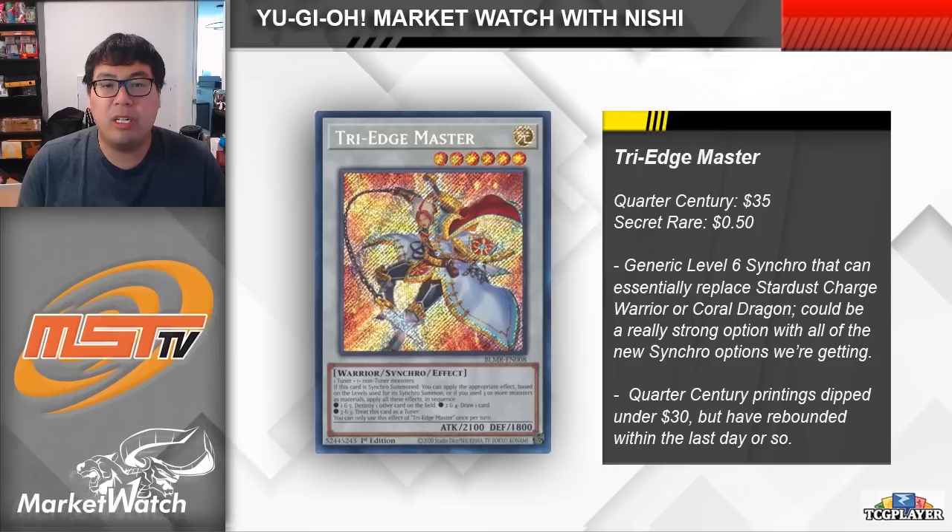It's going to depend on what deck you're playing and what levels your monsters are, but I feel like this card has the potential to be really amazing. It basically replaces cards like Coral Dragon and Stardust Charge Warrior as a bridge level 6 synchro — not for every deck, but for a lot of them this card is kind of an upgrade. Price-wise, this card feels dirt cheap, which is why I'm bringing it up. The secret rare is literally only about 50 cents, so if you can grab them for 25 cents or trade a five dollar card for 12 to 15 copies, I think this is a card worth picking up and leaving in a binder for a while.